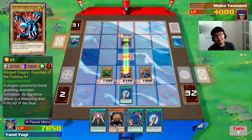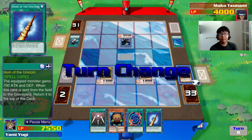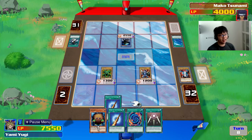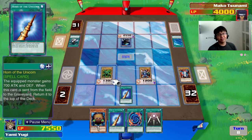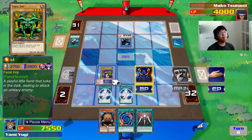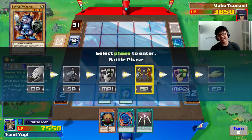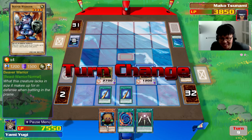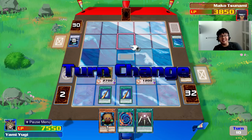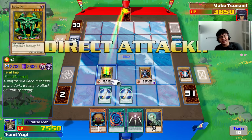It's a bit unfortunate that Fortress Whale doesn't have an animation though. I don't really have to think too much here — I'll give Horn of the Unicorn to Feral Imp. And now I'll give it a second horn. With two Horns of the Unicorn, Feral Imp becomes Feral Devil. I attack Fortress Whale! I even forgot to attack with my Beaver Warrior — that's how chill these original duels are. Now he's only got one card in his hand. He's just going to end his turn. I think I won.